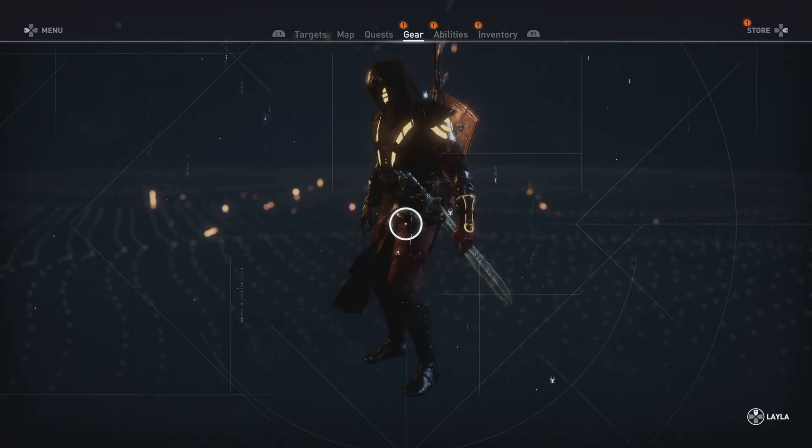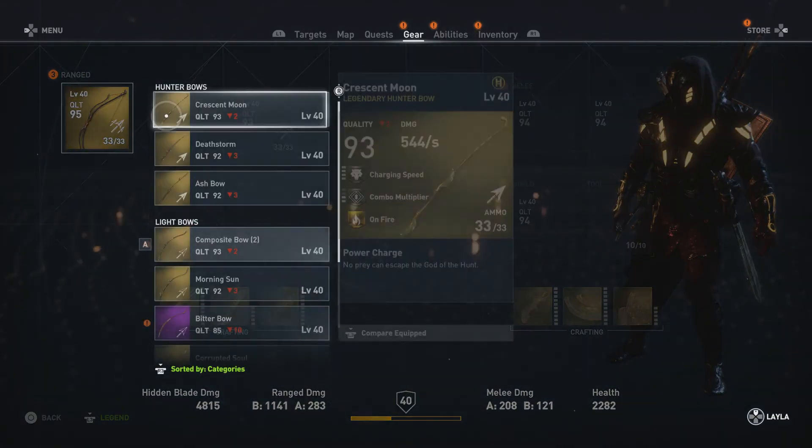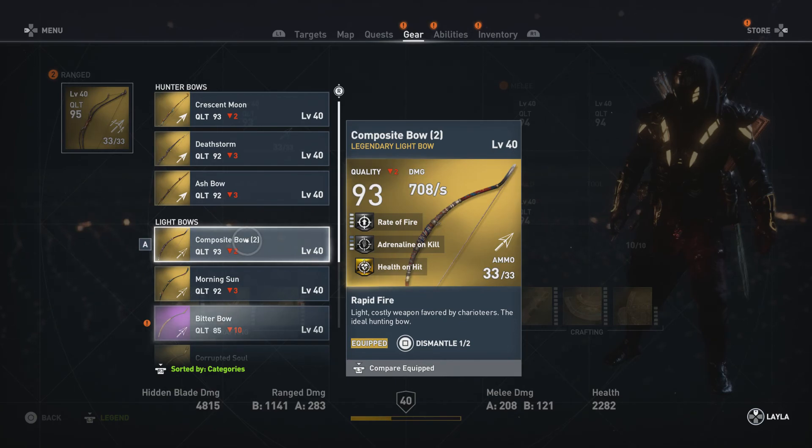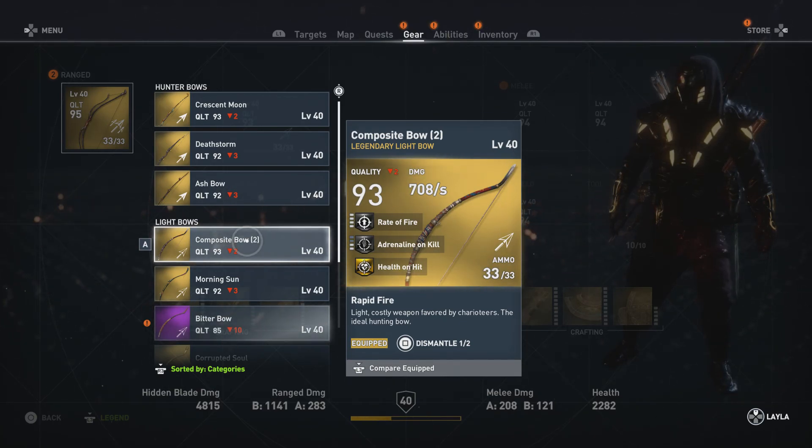Hopefully you get the composite bow, because that is a fantastic bow — this is actually going to be my second. This bow is the best bow in the game because it has a level four rate of fire and it has health on hit, so just an incredible bow.